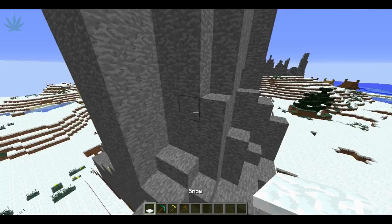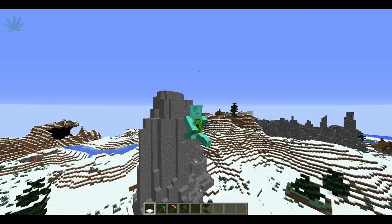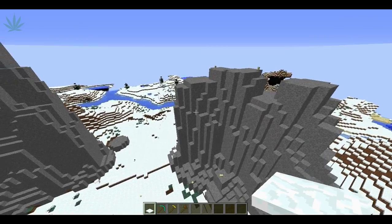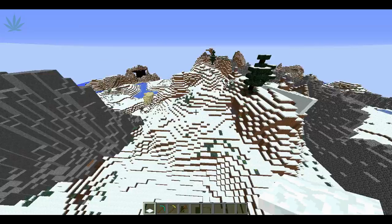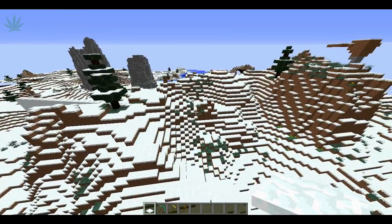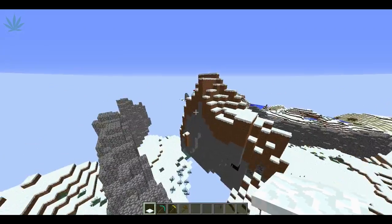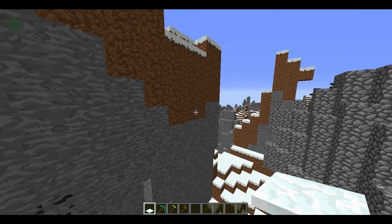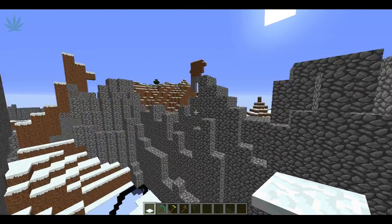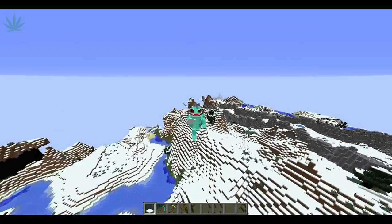If you're into snow like I am, you just want to grab the snow and place it down — easy as pie. That's basically it. You can add dirt too: if you want the mountain to look a certain way, you can throw dirt on top. I don't like it personally, but that's just personal preference. And yeah, that's basically it.